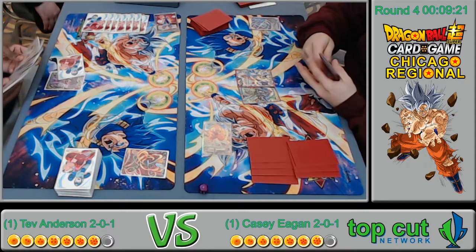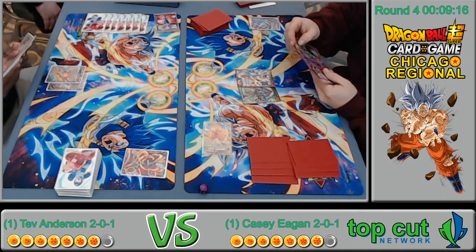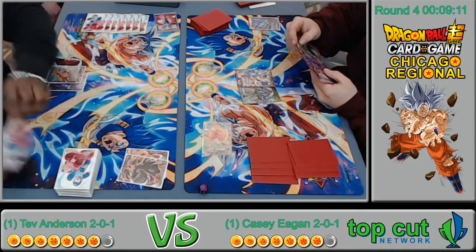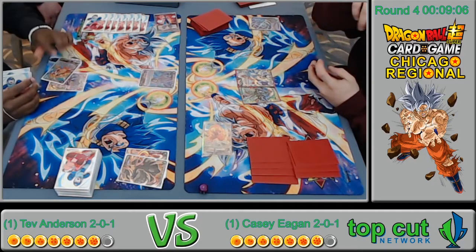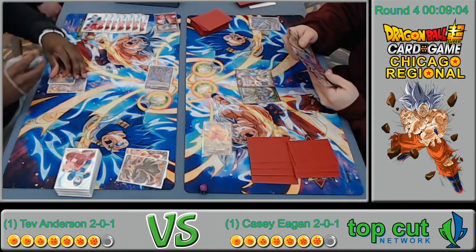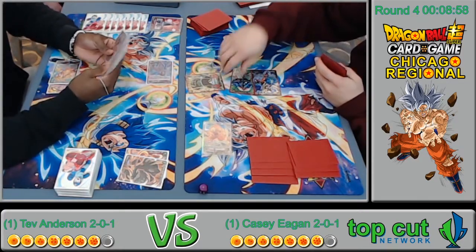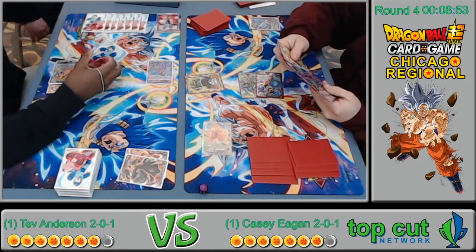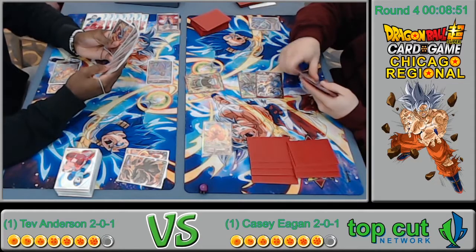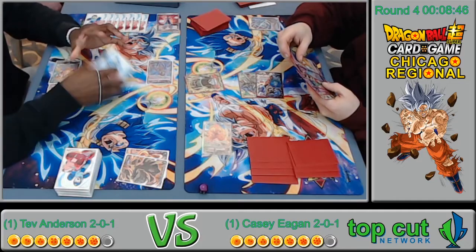He's thinking about what he wants to charge. He's got Broly Surge. Good old Hatchiyack draw! Hatchiyack does work — people underestimate the smoke that guy puts in. It's better to see the ape on board than in his energy.